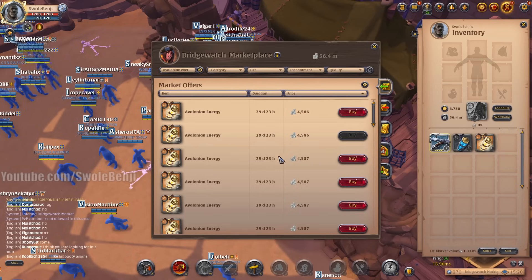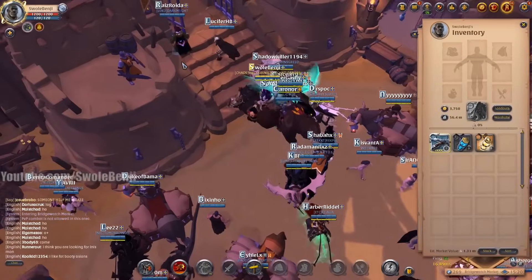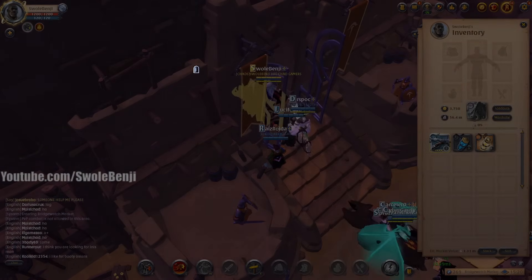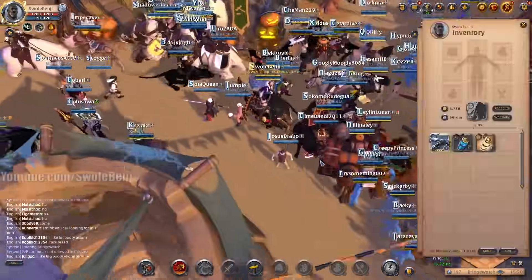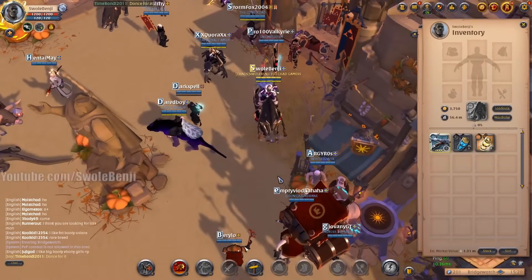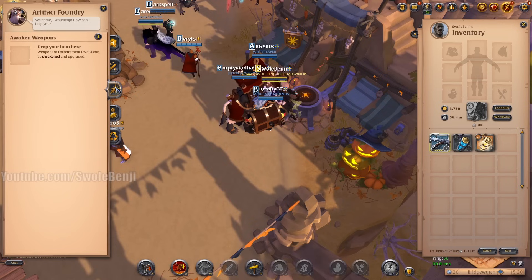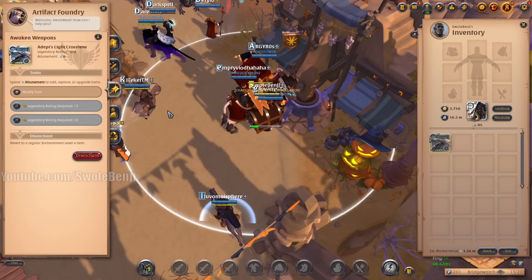I'm just gonna buy from the stack. Now we can pay 100k and awaken this bad boy. I'm gonna show you the process of leveling it up too. Because it's a 4.4 and 5.4 — you can level in safe zones. We don't have to go to the red or black zone to level this bad boy up. We're gonna awaken this now. It is now attuned to me.